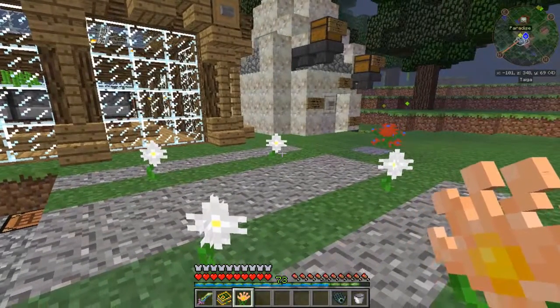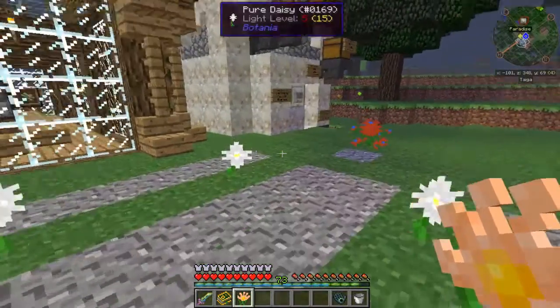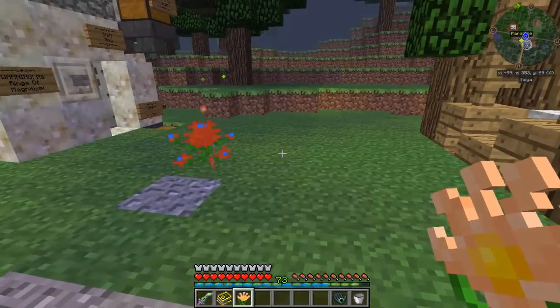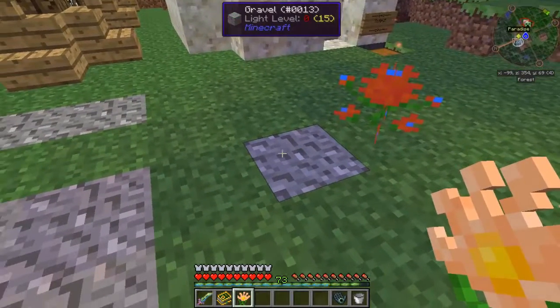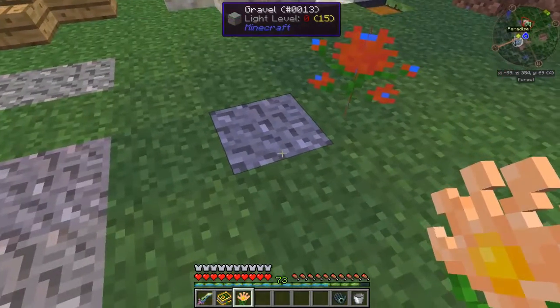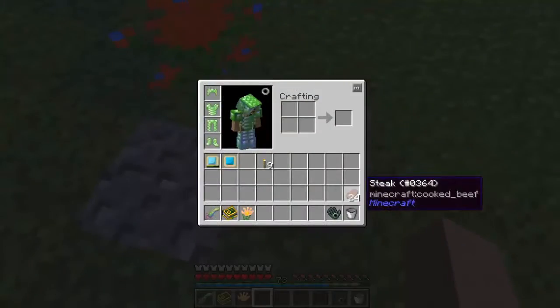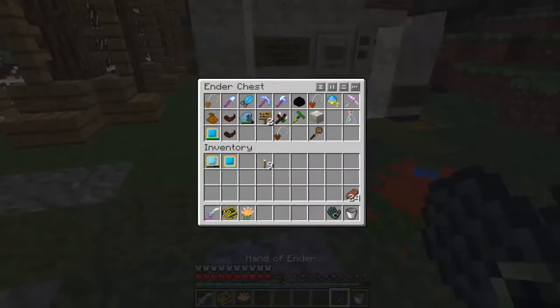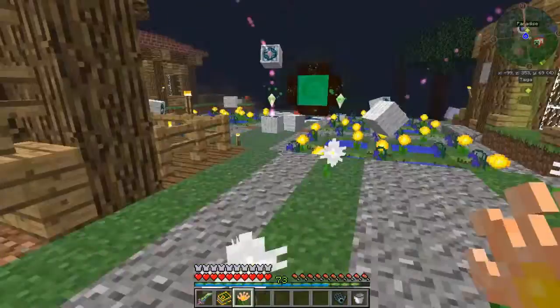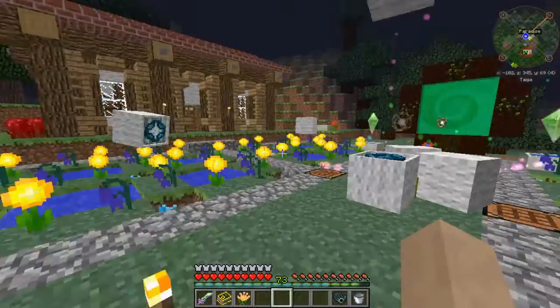Okay, so how this works is: any block that's placed above a Rannuncarpus will be placed on the block that is given below the Rannuncarpus — like the gravel. I already made a boo-boo. Can I put that on top of that? No, I cannot.